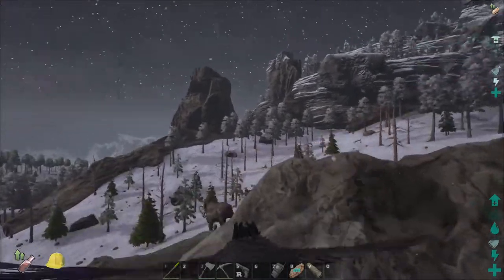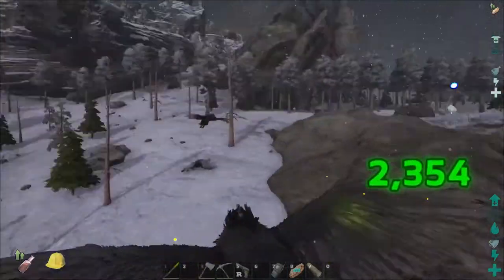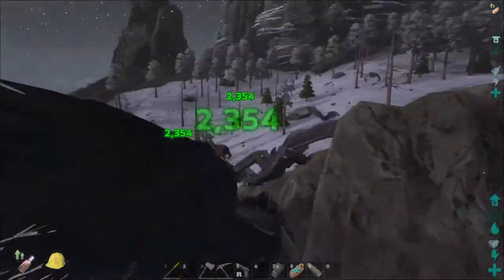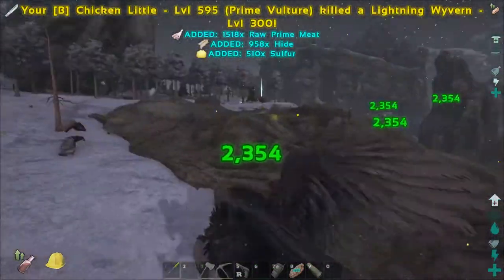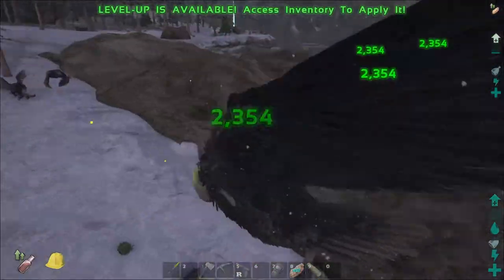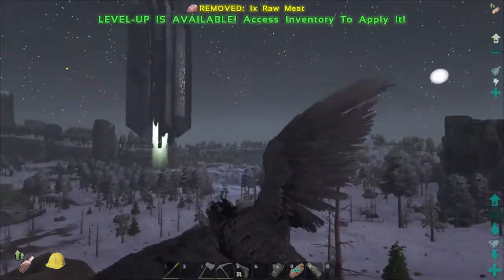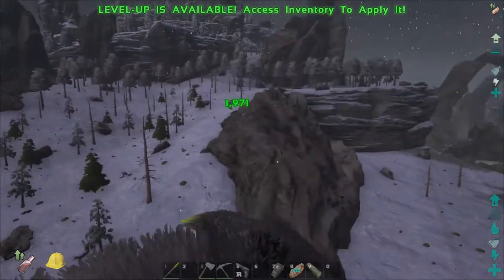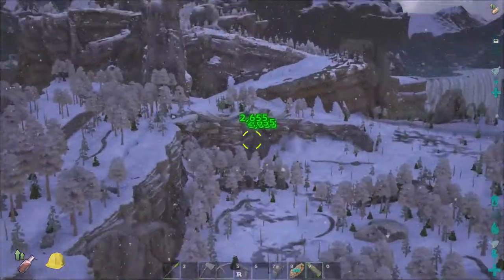Let's see if it can attack a wyvern — a level 300 lightning wyvern, see what kind of damage it can do. It's ignoring me, which is weird. I know wyverns tend to get focused on their food, but that really seemed like an extra level of ignoring. If it's true, it's kind of cool. What do we have back here?